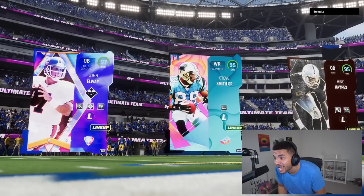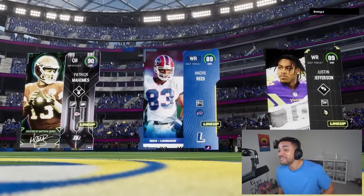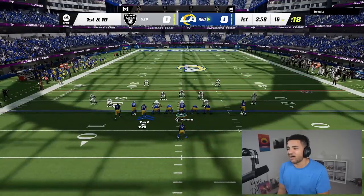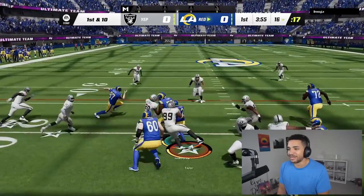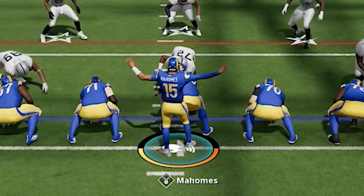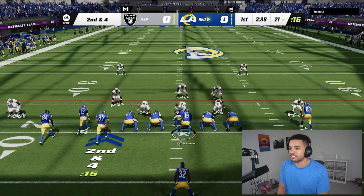97 Elway, 95 — yo, calm down. Wait, Z and three down — hold on, something ain't right here. You're a three-down and we're playing some bully football, let's go. Crowd, calm it down — we need it as quiet as possible. It looks like we're about to run the ball.